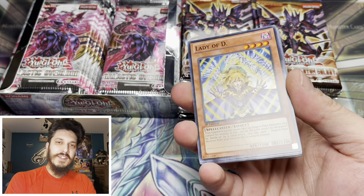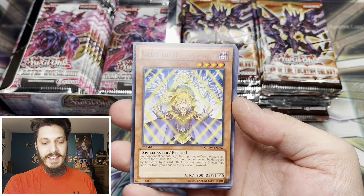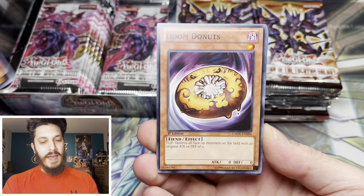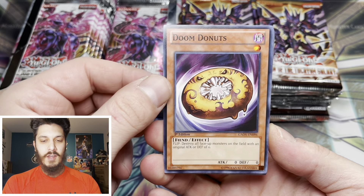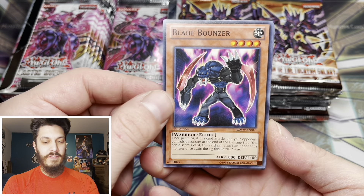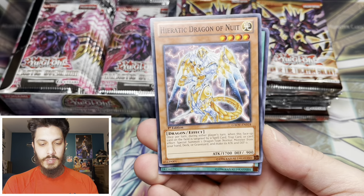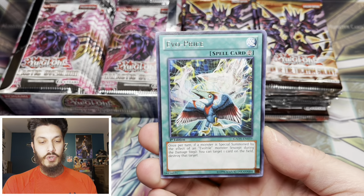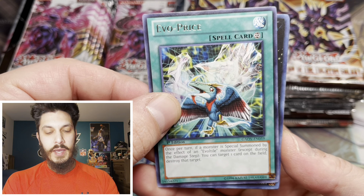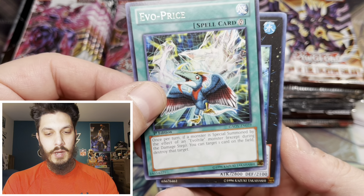That's crazy though - secret rare on the first pack! Lady of D, that's one of the cool commons. I don't know if it was as good as our last secret rare. And Doom Donut - that was actually one of the funny commons that I saw when looking up the set list. Heretic Dragon, Heretics again coming in this set. It's a water monster, so I don't think it's the ghost rare.